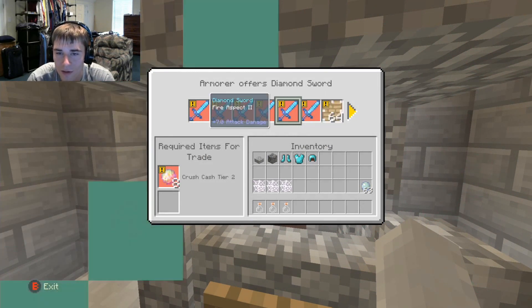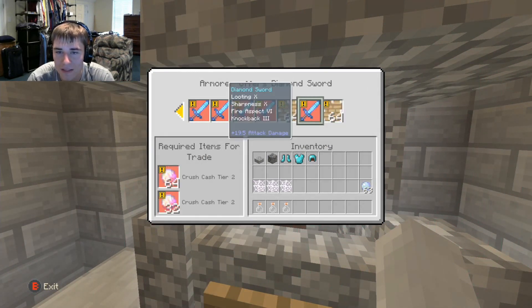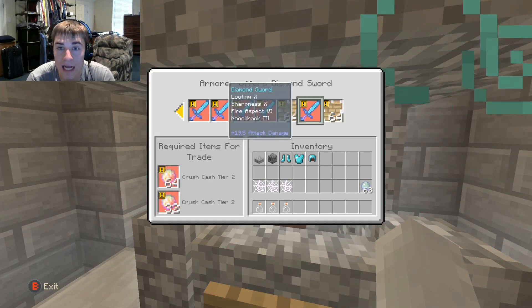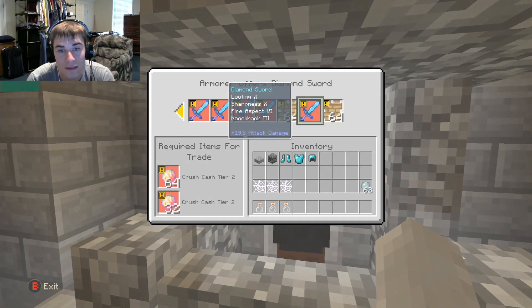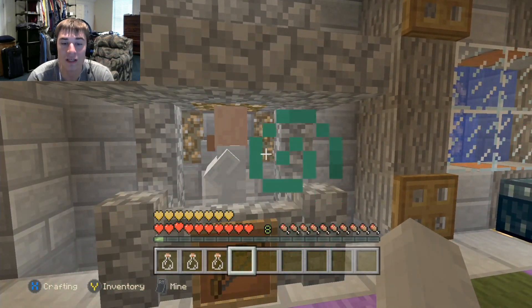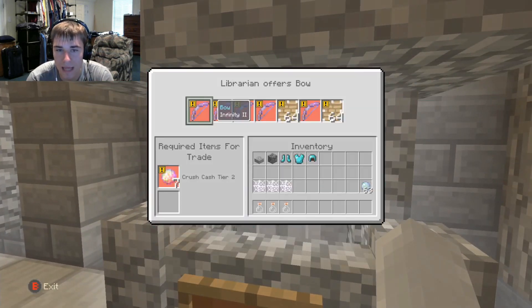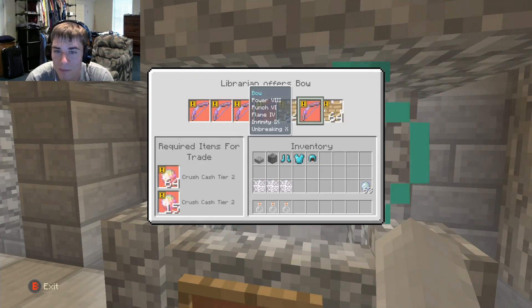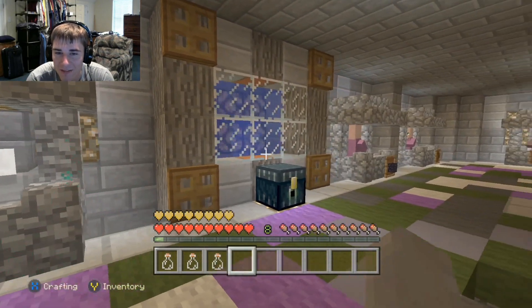Over here you can buy knockback swords, and he added some other things this season. There's also a Sharpness 10 sword — he added that without me knowing. It's pretty pricey so I might take it out. I'm not a big fan of Sharpness 10 but we'll decide later — let me know in the comments.